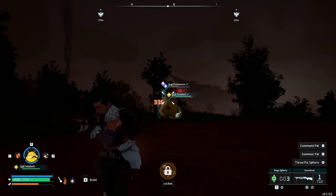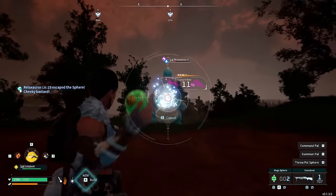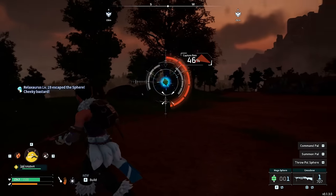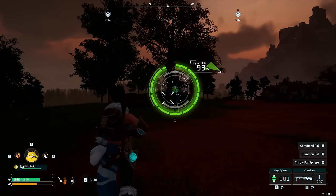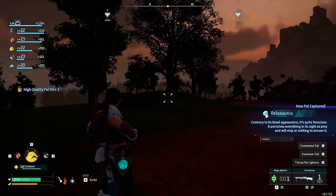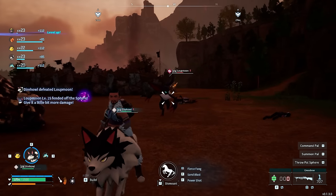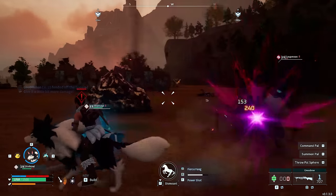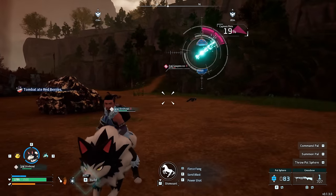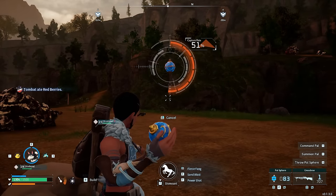Thankfully these things are quite common. Most if not all of the Relaxauruses we capture come with a horrendous skill called Glutton — they just require more food, but you can breed that out of them. Relaxauruses come with a partner skill where you can attach a Missile Launcher onto one, making them extremely potent. I also came across a PAL summoned by one of those Syndicate dogs — this PAL is known as a Loupmoon. I managed to get it down to very low HP and caught it using a regular PAL Sphere.